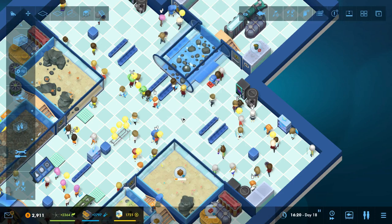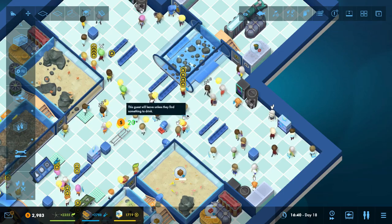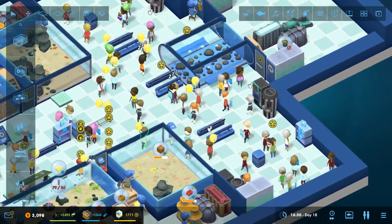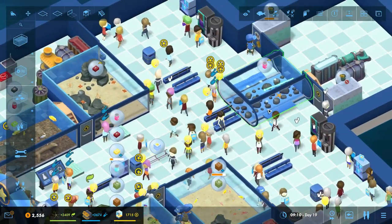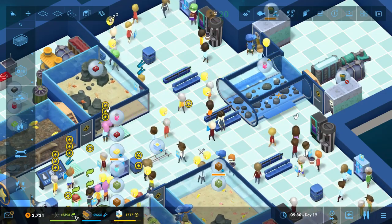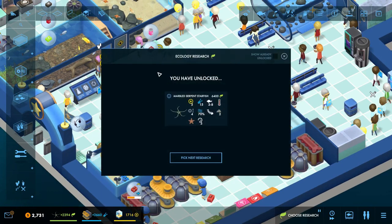Hello YouTube! I am Pinstar and this is Mega Aquarium Strategy and Tactics Episode 6. When we last left our growing aquarium, we had just added our moon jellyfish tank, and we look like we are pretty close to getting that new starfish for our ambassador tank — the marbled serpent starfish.